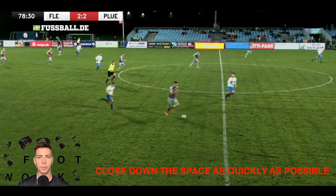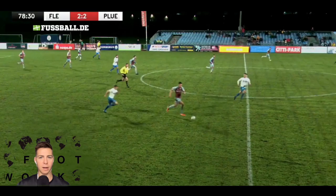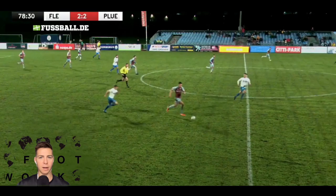I read the danger and begin to close down the space as quickly as possible. I have two things to point out here: angle of approach and speed of approach. I'm not running directly at the ball, but on an angle to intercept him around here. Why? Because I want to bait him into taking this space towards the outside of the field and not allow him to come into the middle of the field, which in general is the most dangerous.